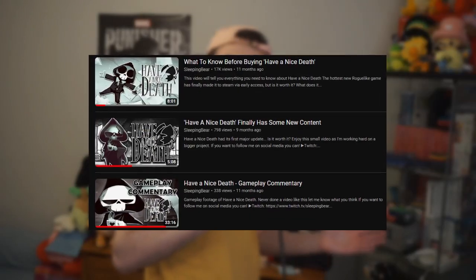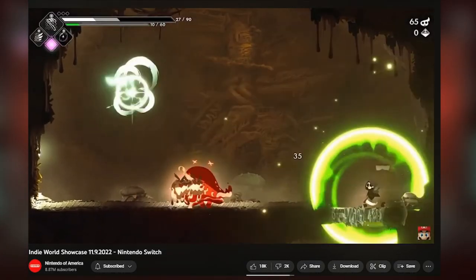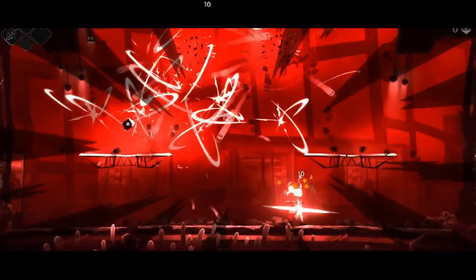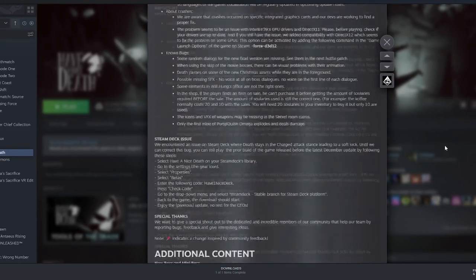I've covered this game quite a bit on this channel, and it's always a great time being able to revisit it whenever new content becomes available. In November of 2022, Have a Nice Death got announced for the Nintendo Switch with a release date of March 22nd, 2023, which means the game will be coming out of early access after just over a year. What I want to do is look at every single early access update and see what the game has added since its early access launch — let's see how this game has evolved for the better, or maybe for the worse.